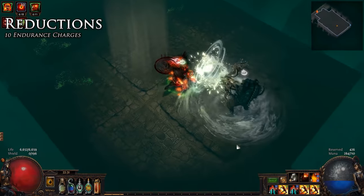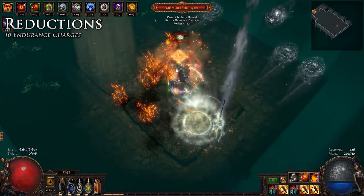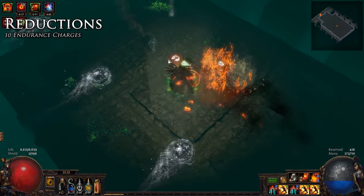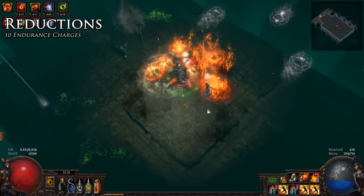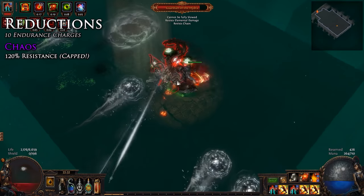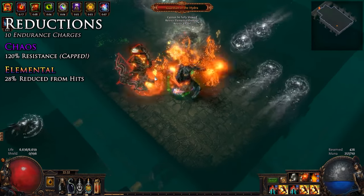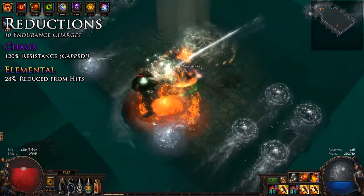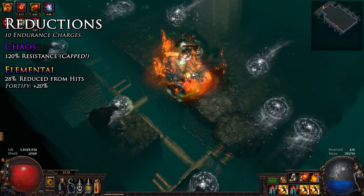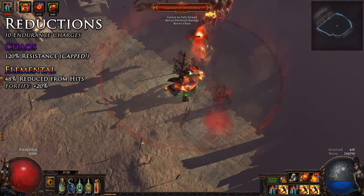Defensively is where this build really shines. We're the Juggernaut with two Nebuloks and get very effective damage reductions. At 10 endurance charges the Nebuloks grant an effective elemental fortify equivalent, along with an insane amount of chaos resistance. Paired with the Juggernaut's Unrelenting node, we get a total of 120 chaos resistance — which will cap our chaos resistance — and 28% reduced elemental damage taken from hits. Pair this with Fortify gained from a movement skill or weapon implicit corruption, and we have our elemental damage reduction all the way to 48% reduced from hits.